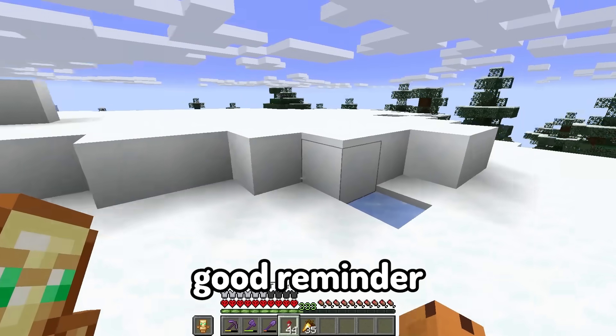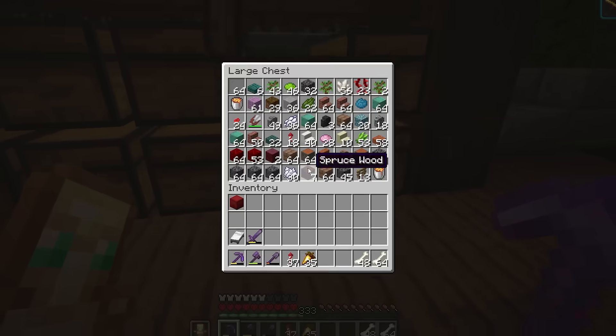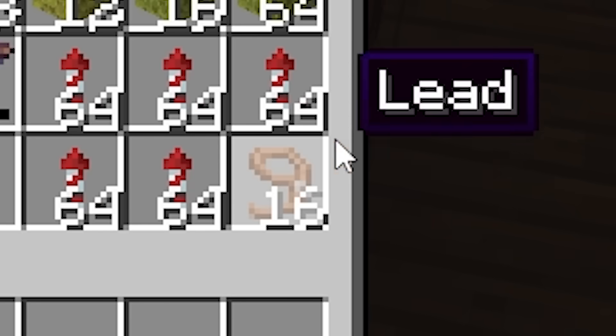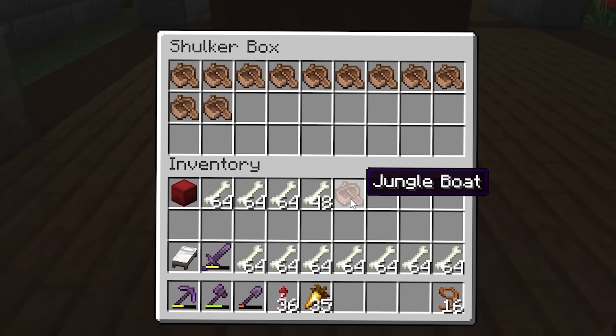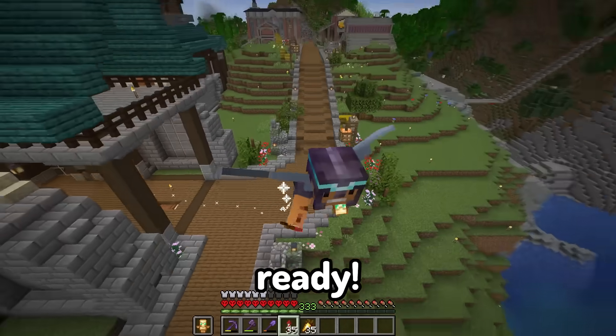Where are the bones at? Oh, 54 — oh yeah, 58. I can't find anything in these chests. Just go dumpster diving. I should also bring some leads and a few boats with me. That's a little more than a few. Now I should be ready. Let's go back.